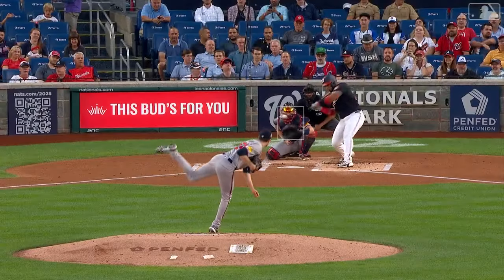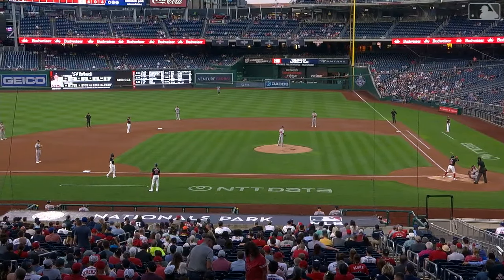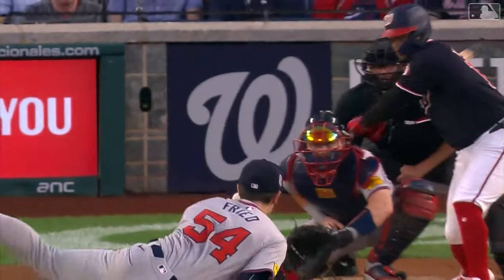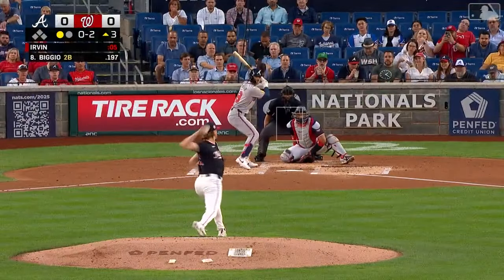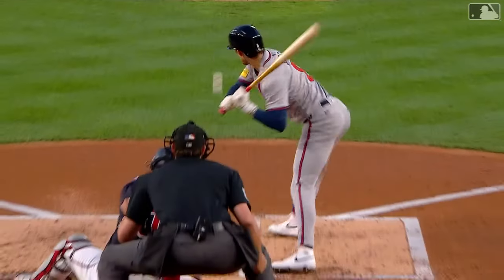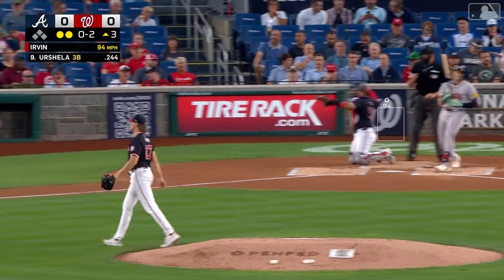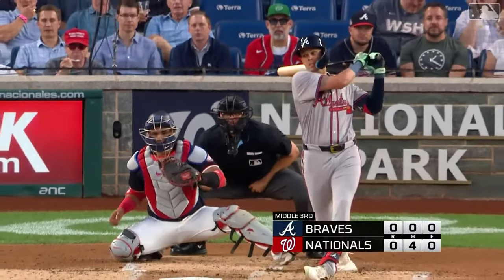Three hits in a row by the Nationals, a couple hit really well. They have runners on second and third with two out, but Fried tries to wiggle out of the second inning. He gets Vargas with a sweeper — three hits for the Nats but nothing to show for it. Irvin has retired seven in a row. Now Kevin Biggio for his first at-bat with the Braves — fastball painting the inside corner at 94, strike three called. Third strikeout for Irvin. Then Gio Urshela — swing and a foul tip held by Ruiz, strikeout number four. Jake has retired nine straight to begin his outing.